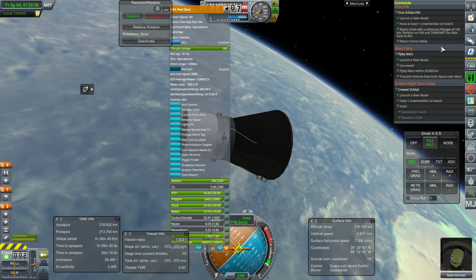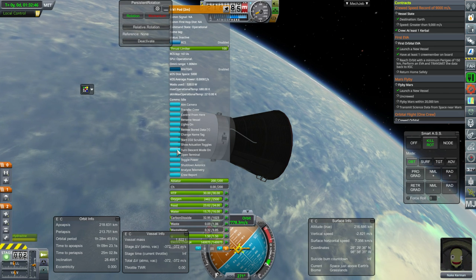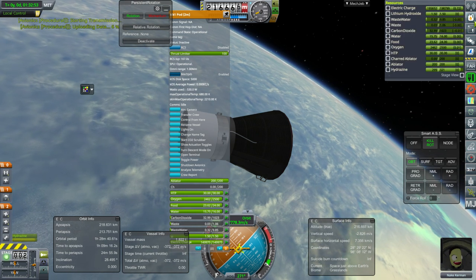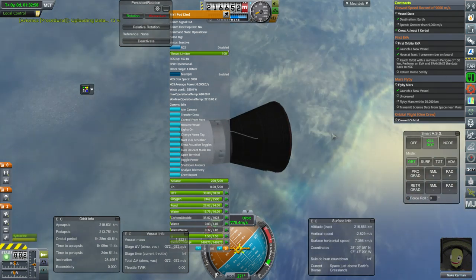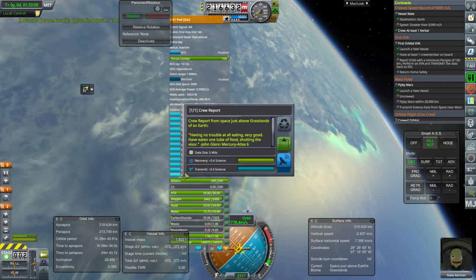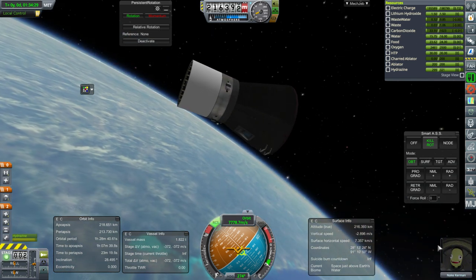Did we get the contract fulfilled there? Transmit the data back to KSC. Review stored data, transmit. We're right over Johnson Space Center. Crew report is new, actually. Go figure. So I just want to have Nake go out again. Was it biome-dependent or something? No, it's just near Earth. Let's see if we can get a few more crew reports.